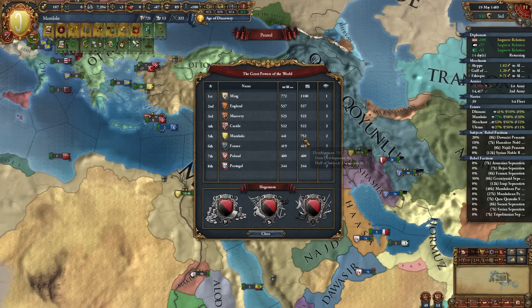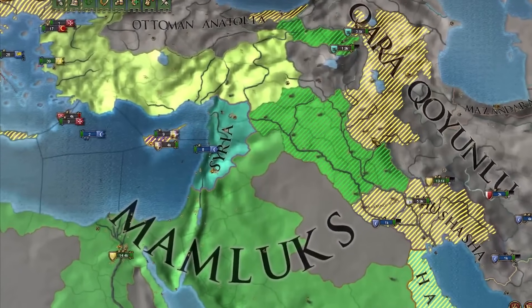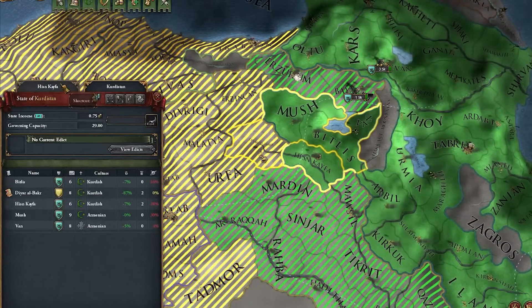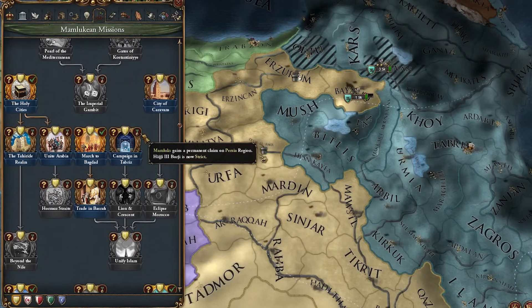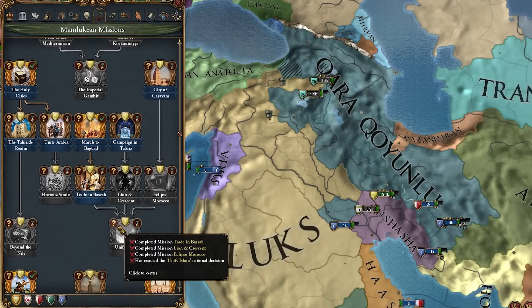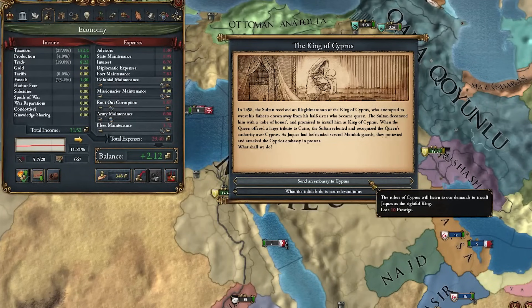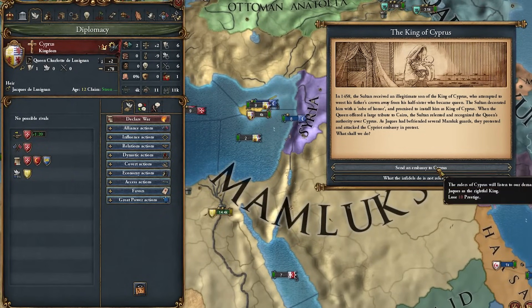That means I'm about to shoot back up to the second greatest power in the game again. More importantly, I can complete the 'March to Baghdad' mission, giving me even more permanent claims along with a really cheap level three admin advisor. We've got claims on all this. I'm not sure why we don't have claims on Kurdistan - it just looks weird on the Persia region. And here's the event - the King of Cyprus! Charlotte's still alive.